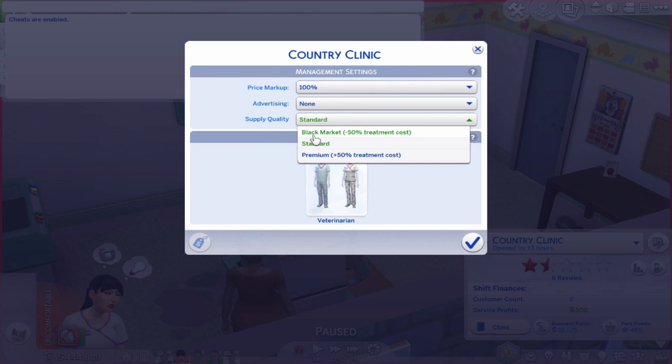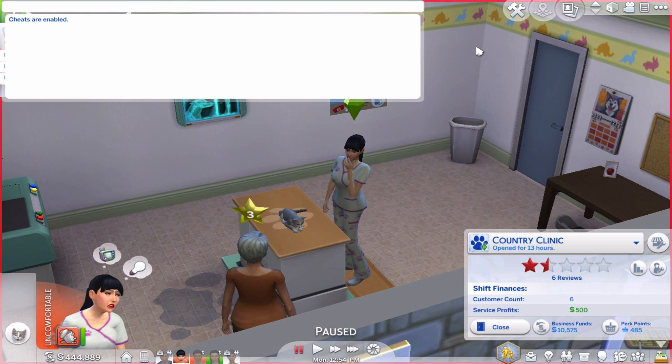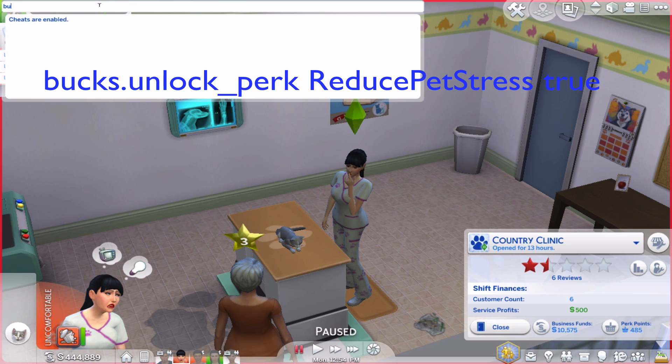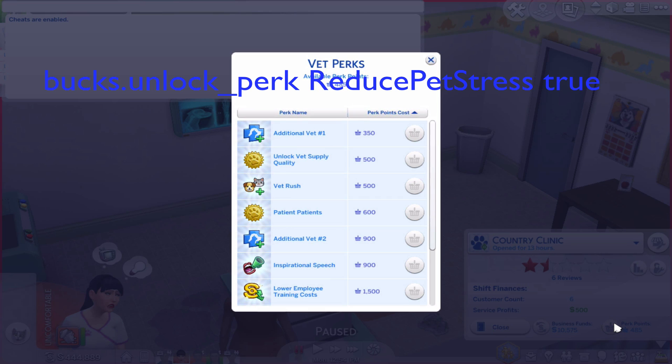Black market is the stealing one. Another cheat I'm going to show you guys is the pet stress cheat — it's really common in the vet clinic. The cheat is bucks.unlock_perk reduce_pet_stress true.